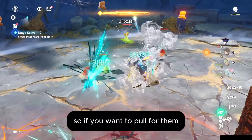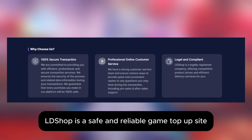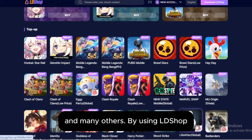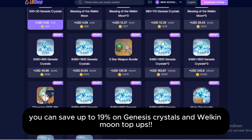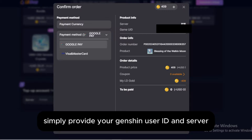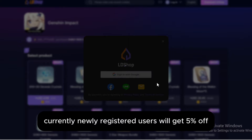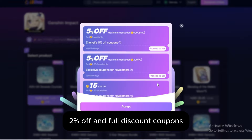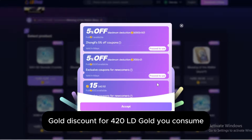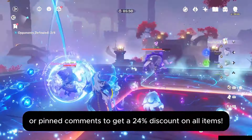Clorinda and Alhaitham will be coming soon, so if you want to pull for them, here is how you can save some money. This video is brought to you by LDShop.gg. LDShop is a safe and reliable game top-up site developed by LDPlayer Simulator. They provide top-ups for popular games such as Genshin Impact, Honkai Star Rail, and many others. By using LDShop, you can save up to 19% on Genesis Crystals and Welkin Moon top-ups. To top up on LDShop, simply provide your Genshin User ID and server. The process is secure and quick — items will be delivered within 5 minutes, but in my case I got it in 2 minutes. Currently, newly registered users will get 5% off, 2% off, and full discount coupons with which you can get 15 LD Gold discount for 420 LD Gold you consume. Users registered using my link will receive another 5% off coupon. Click the link below in the description or pinned comments to get a 24% discount on all items.